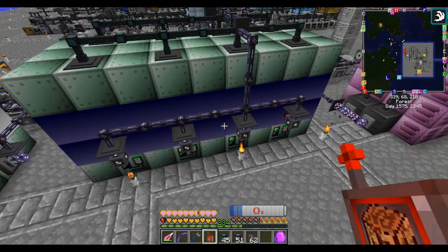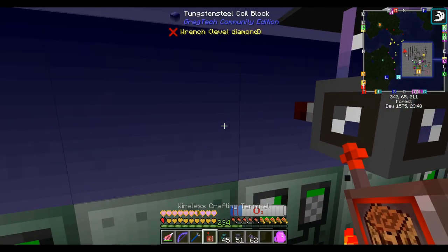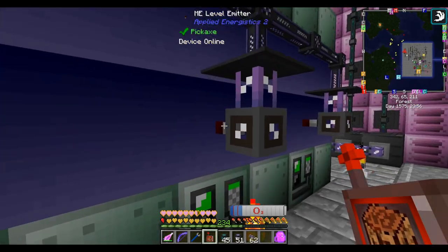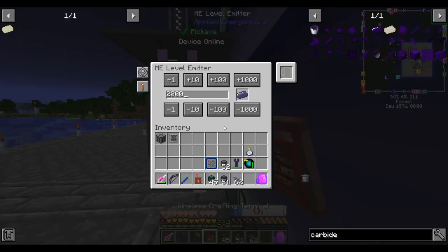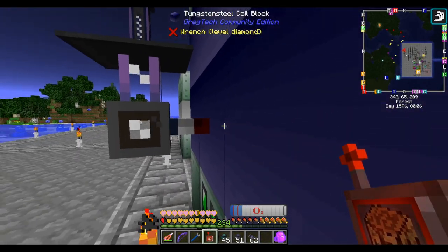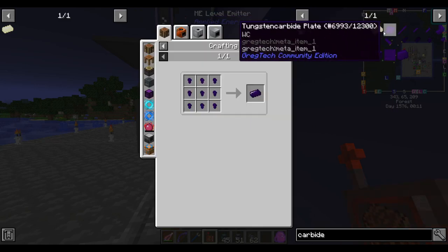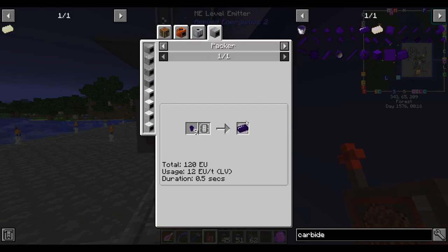There are three new blast furnaces in total. One of these is doing tungsten ingots with its limit set arbitrarily high - I basically never want to stop making tungsten but I want the option to turn this on later. One is making tungsten steel and one is making tungsten carbide. Tungsten carbide is used for draconic cores, which is why it's somewhat useful.